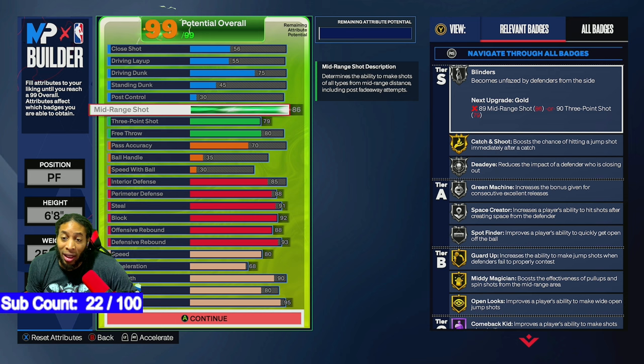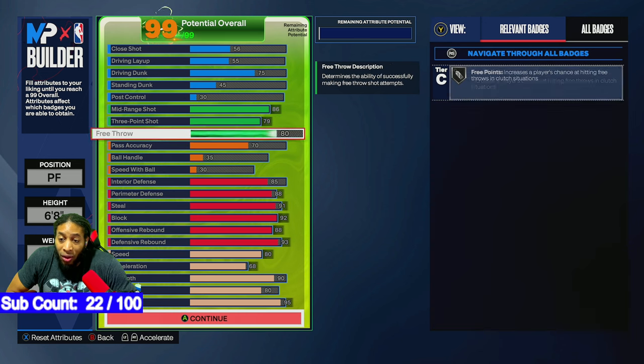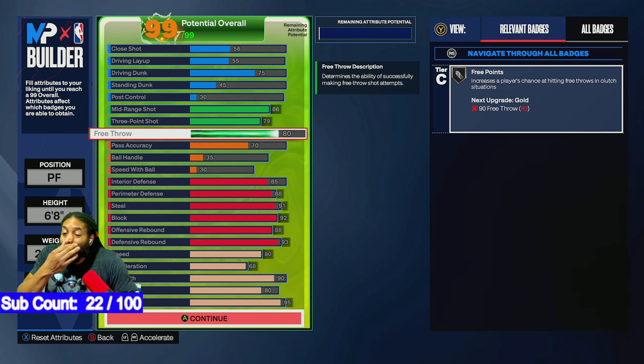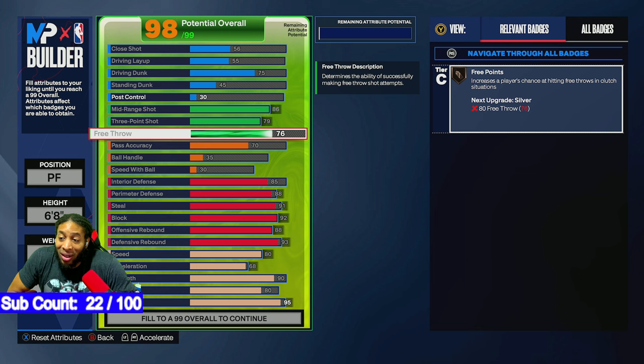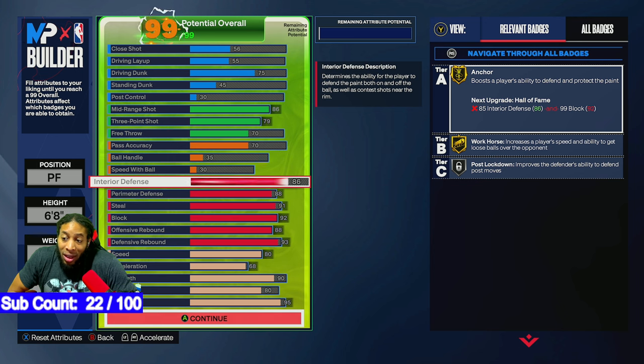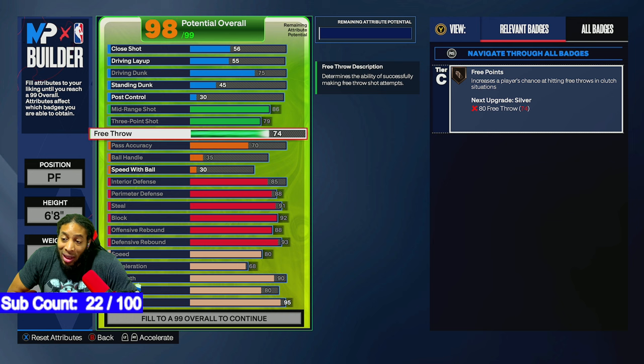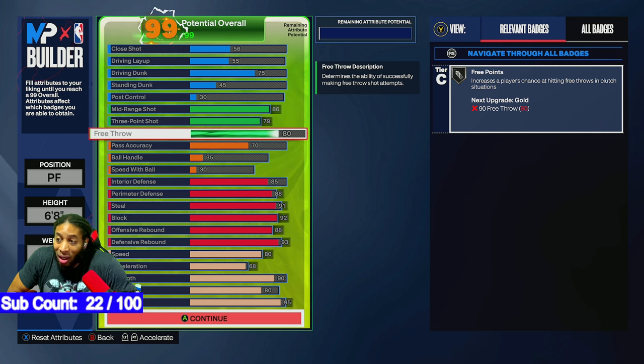Mid-range is at 86 — went with 86 because I wanted all the badges and all the good bases. Three-ball at 79. Free throw at 80, because that was the last place I had points to spend. I could have gotten one more interior defense to go from 85 to 86, or I could go up and get silver free points.